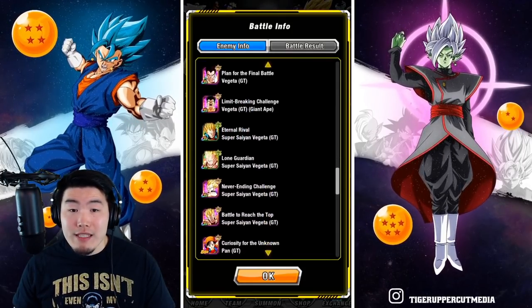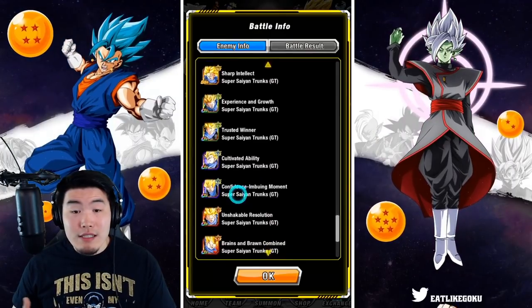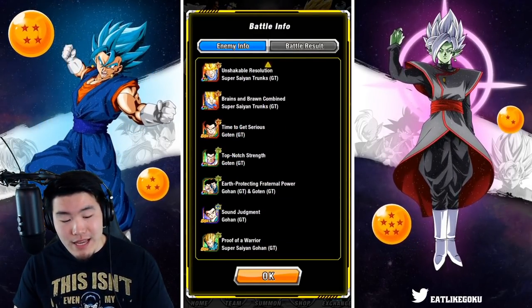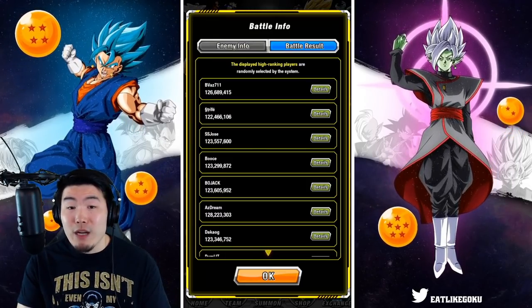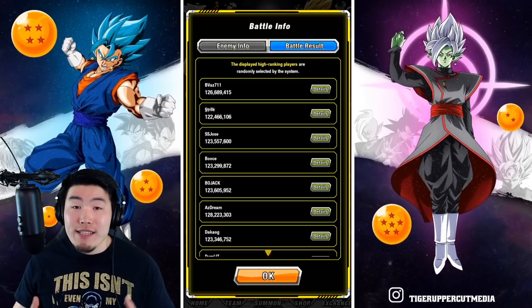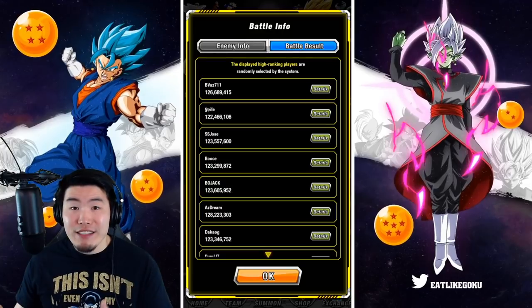I'll just quickly scroll through it for you guys. We got some Super Saiyan 3 Gokus, we got some Super Saiyan 4 Gokus, some Vegeta, some Pans, some Trunkses, and so on and so forth. Now, one last thing we'll do is head over to the battle results, where we can see some of the highest scores set by other players, and check out what teams they use, what attackers they use, connectors, and all that stuff.